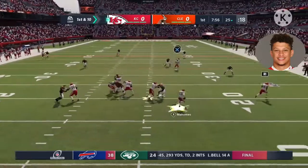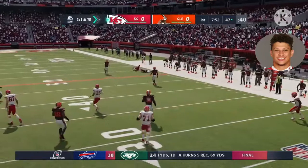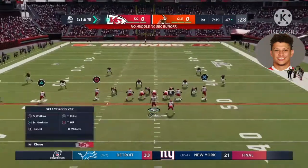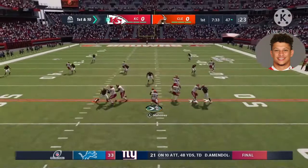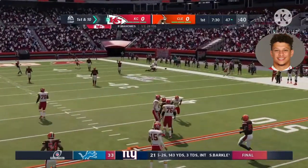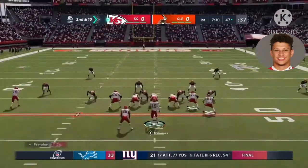Mahomes on first down, eluding the pressure right. That one caught by Tyreek Hill, and he'll be taken down but not before they work it across midfield. They go play fake, Mahomes going deep for Hill, and this will be incomplete. Physical play on the football there, and it's second down.